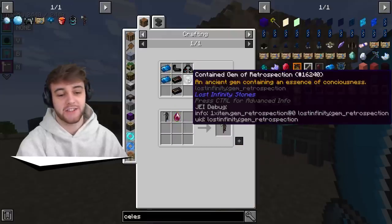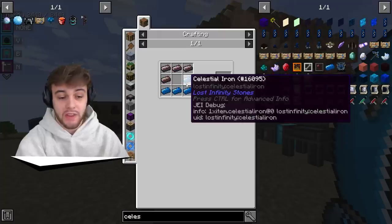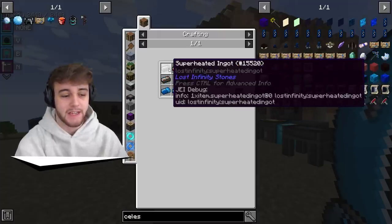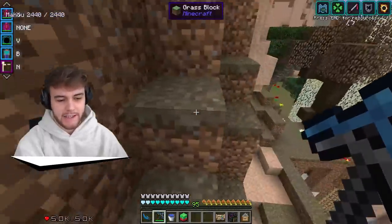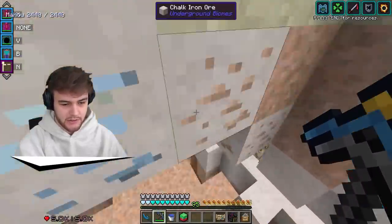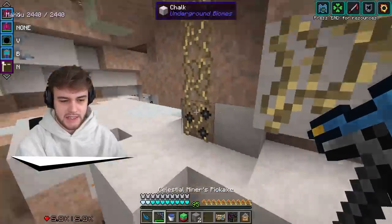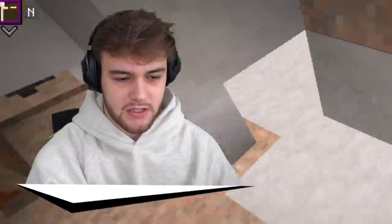The first thing we're going to make is the Contained Gem, which means we need to get ourselves some Deviant Shulker Shells, along with a Master Forged Ingot — which is a Superheated Ingot — and Celestial Iron. So time to go mining real quick and get a little bit more Celestial Iron, because I don't think we really have any of that.